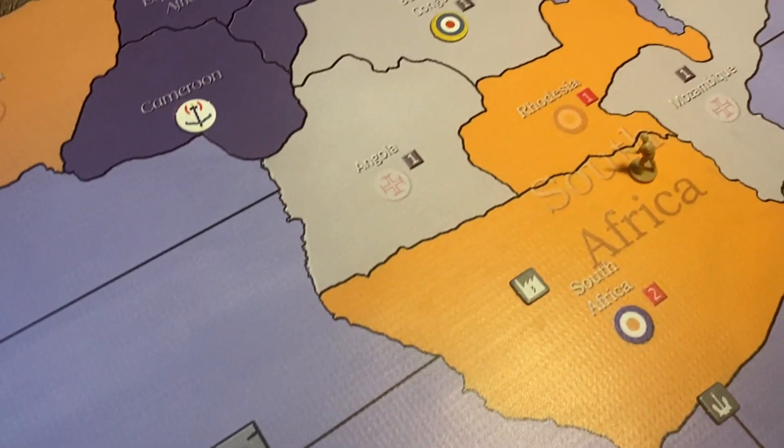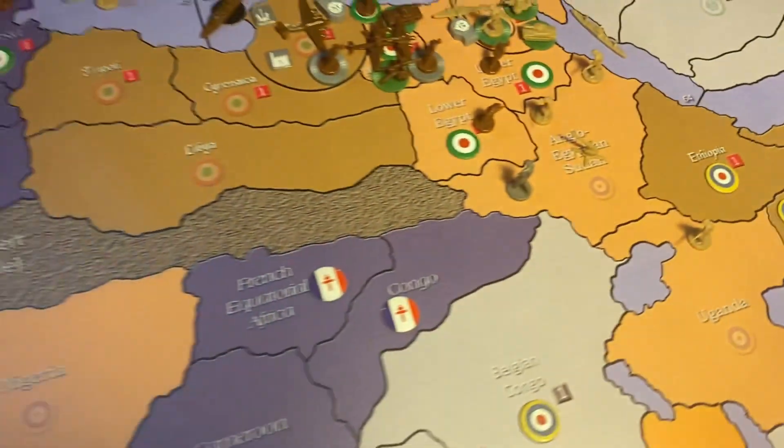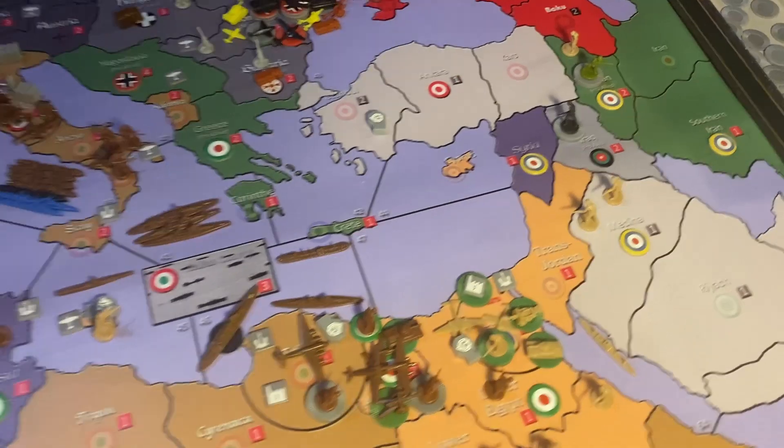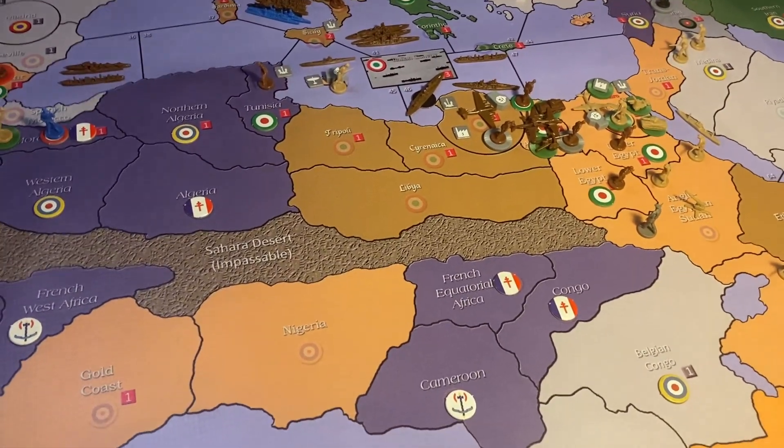Italy also strategic bombed Cairo for six damage, which should prove very beneficial seeing as the UK doesn't have much in the way of reinforcements coming through. A Japanese sub can threaten the UK carrier there. Saudi Arabia and Iran are under UK control and they'll take Iraq next turn.